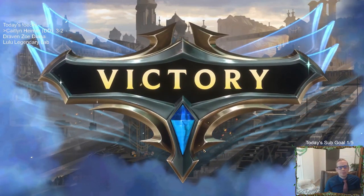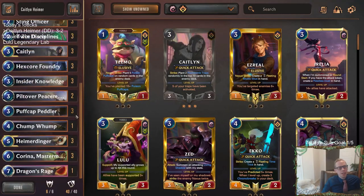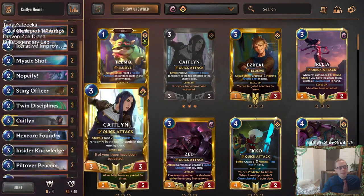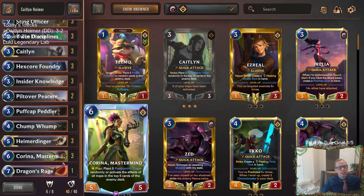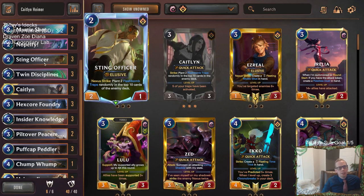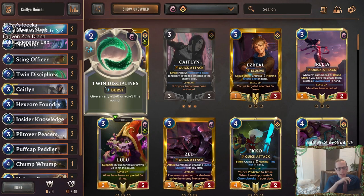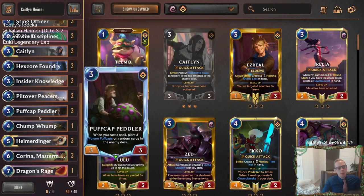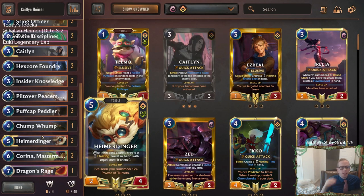Different version of Caitlyn Hymer — just a different version of a Caitlyn deck. I was really impressed with Sting Officer, Caitlyn, Puff Cap Peddler, and Karina in particular. Karina was awesome for us — just the 5-5 body was really important for stabilizing, and then getting the 5 traps right in the top 5 cards. Those 4 cards were all really good. I liked playing Sting Officer with protection, and Caitlyn and Peddler with protection — being able to play Twin Disciplines with all of those cards was really nice. Hymer really wasn't necessary — we only had Hymer in the one game we lost to the Bandletree.